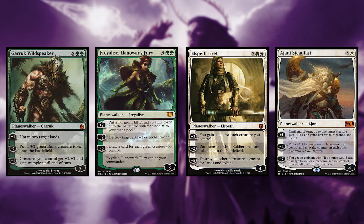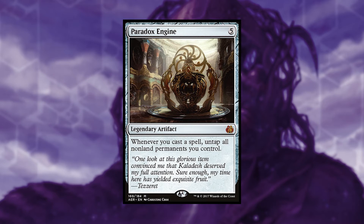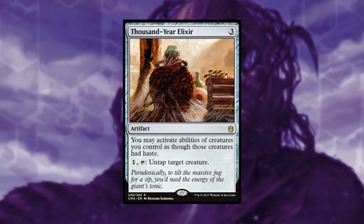These legendary planeswalkers can be searched up with your commander, and being in the Selesnya colors, there are plenty of planeswalkers to utilize. Nissa Genesis Mage and Gideon Marshall Paragon can untap Sisay and other creatures. With Paradox Engine, you can chain its ability with every spell you cast. Thousand Year Elixir gives your commander haste and untaps a creature for one mana.